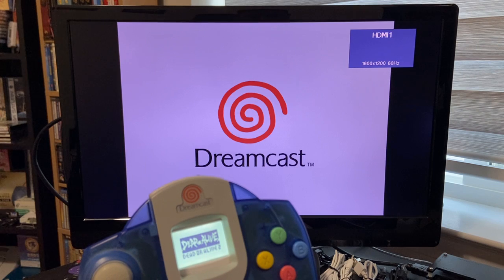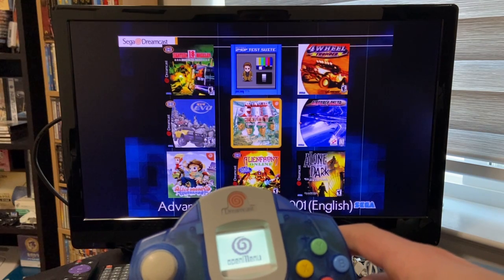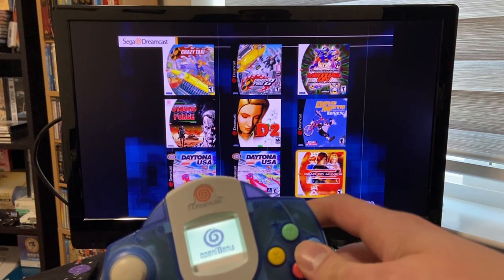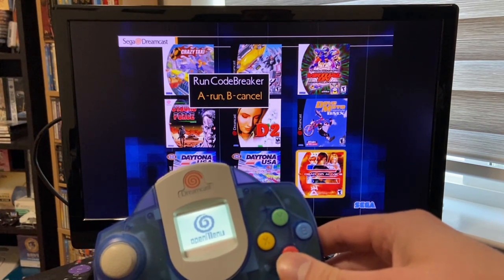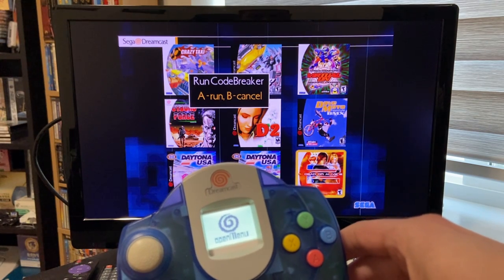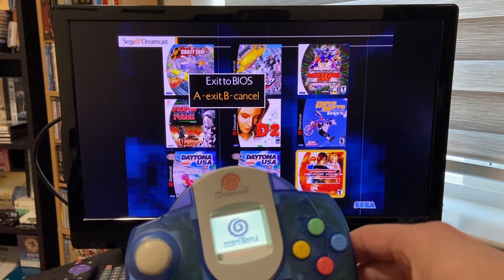From within Open Menu itself, if you'd like to access the virtual VMU for a particular game it's quite easy — say you want to do file management in the BIOS, copy files to and from an original VMU. If I hit B on the controller I can actually run Code Breaker directly from Open Menu; it'll launch Code Breaker with a pre-populated list of cheats representing the exhaustive collection of Action Replay, GameShark, and Code Breaker style cheats for the entire library, which is really cool. If we hit Y we get an option to exit to the BIOS.